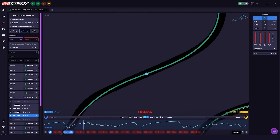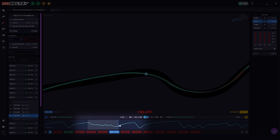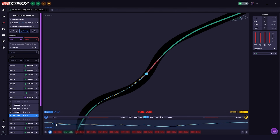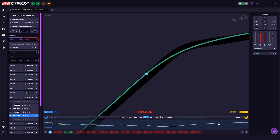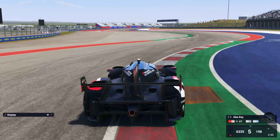Looking at the lap overview bar, we can see a big difference in time where our blue line is fairly separated from the yellow reference line. We click and drag over that area to take a closer look. We can see that this time loss is happening during the fast S's section of the track, and as we move along the timeline from the entry of that section all the way to the braking point of the hairpin, we've already lost 1.1 seconds — and this is where we can make the most improvement on our lap.